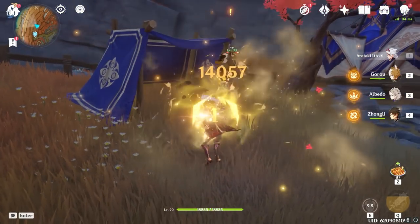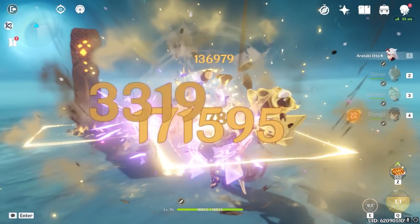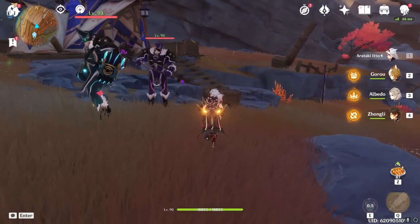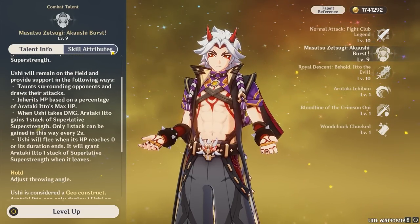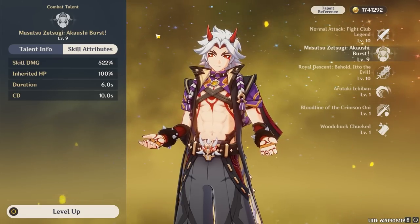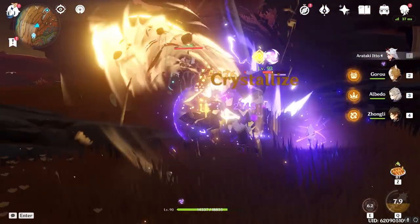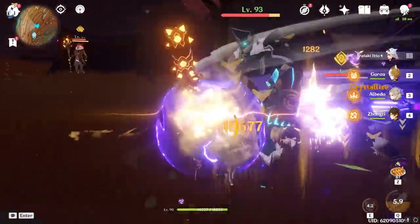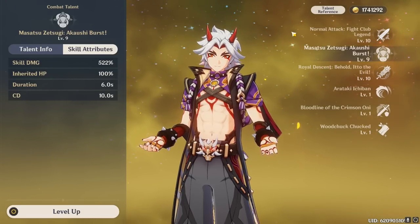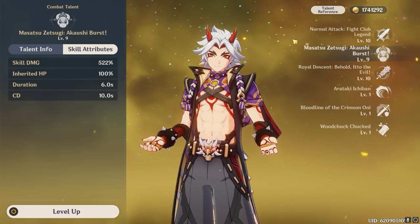Itto's elemental skill will summon everyone's favorite bull, Ushi. Itto tosses Ushi onto the field, dealing a very large chunk of Geo damage to any enemies hit. If Ushi successfully hits an opponent upon casting, he grants Itto one stack of Superstrength and will also taunt enemies. When Ushi takes damage from enemies, he grants Itto another stack once every two seconds. Finally, Ushi leaving the field — either by losing all inherited HP or when duration ends — also grants Itto a stack, allowing him to steadily accumulate stacks for his slashes.